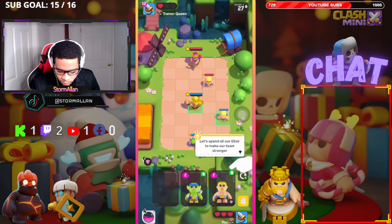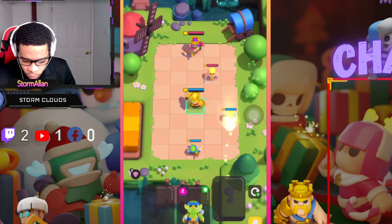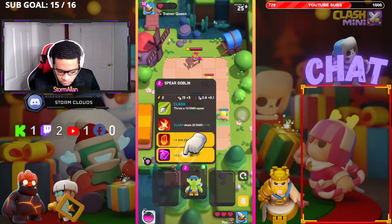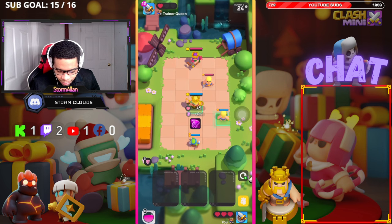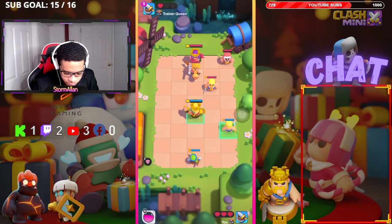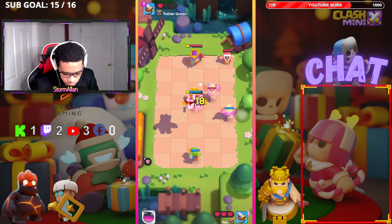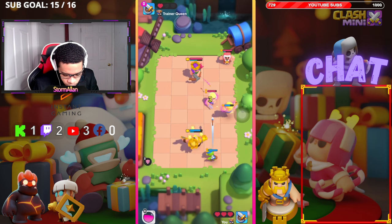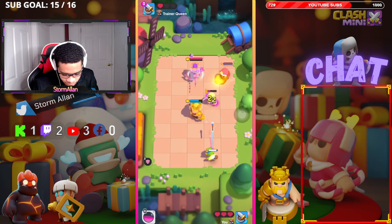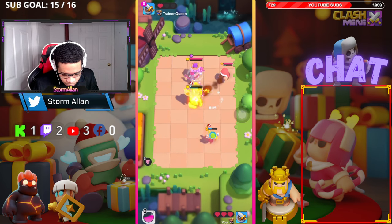Okay, so we're gonna make the barbarian stronger — give him one attack plus. Spear goblins, we're gonna do faster attack, and then we'll let them fight. I'm getting it so far so good. Oh bro, he came with a prince — oh no, we're gonna lose.